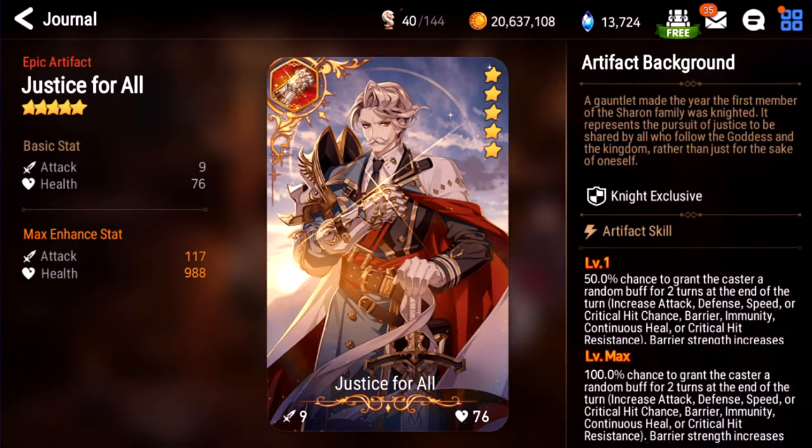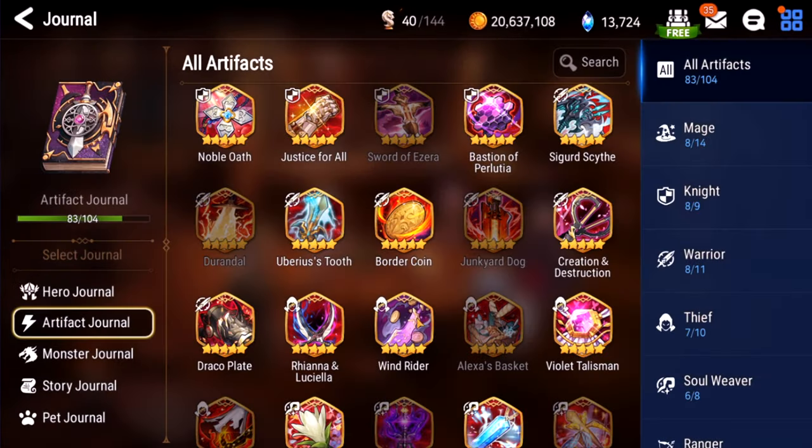Justice for All. This one does pop up in top-end Guild Wars occasionally. I don't really like RNG artifacts that much — you have 100% chance to get two random buffs, and depending on what buff you get, they're all pretty good but not all of them will help. The problem isn't so much that this artifact is bad, it's that there are better options for knights. I'll give this one like a C+, but I do see it used — not in Arena though.